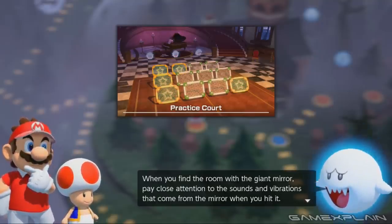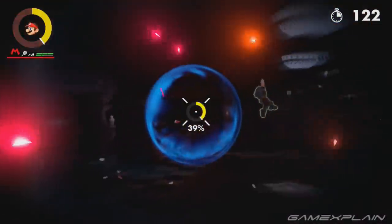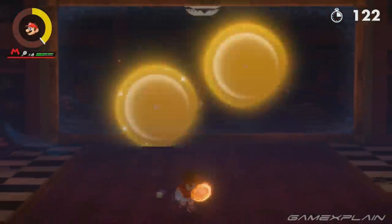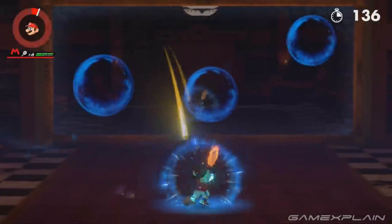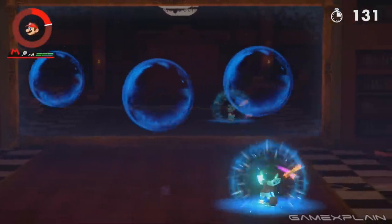What you basically have to do is first hit one of the portals — remember to use the X button for lobs if they're high up. Once you've done that, a star will appear allowing you to use a zone shot to blast the ball through the portal. When you initially hit the portal, listen carefully to the sound that it makes. If it makes this noise, it's a fake portal.